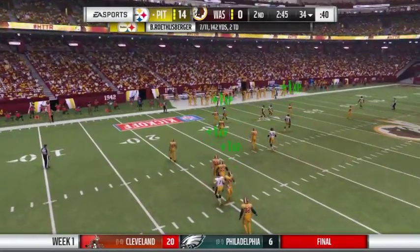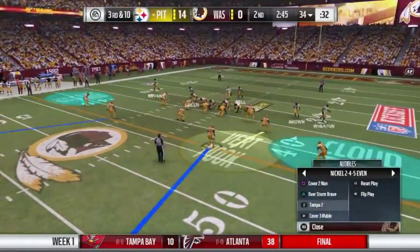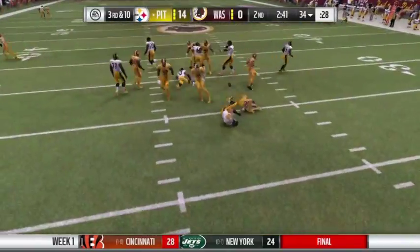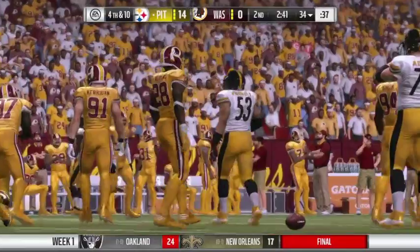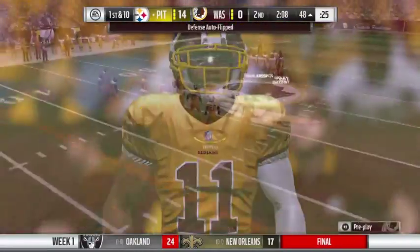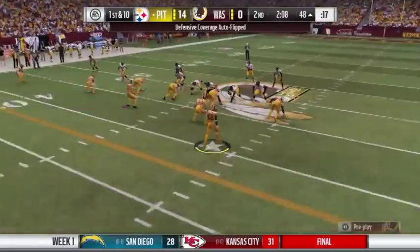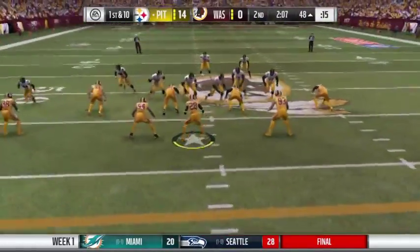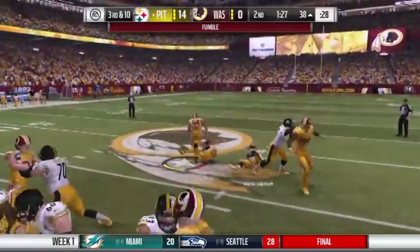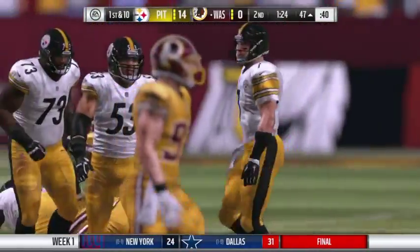Seeing nowhere to throw, he chucks it away — incomplete. Third down. That could have been his first pick; he's been good so far, but that was nearly a costly mistake. On third down now, Ben is hit and he loses the football — it's loose and the Redskins scoop it! They'll start with great field position at the 47 yard line in enemy territory.